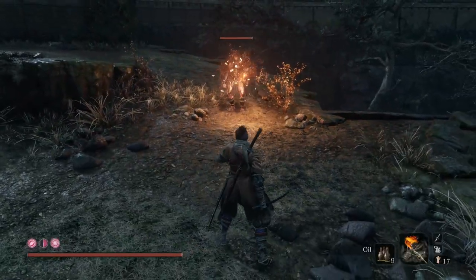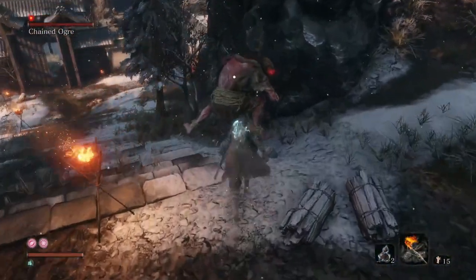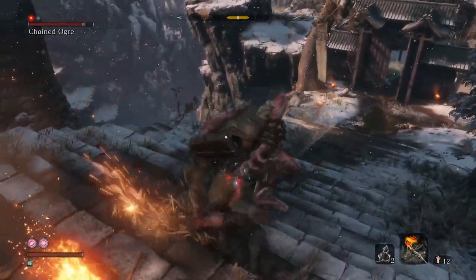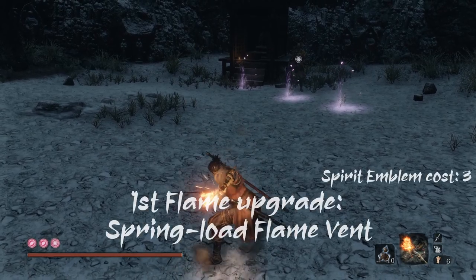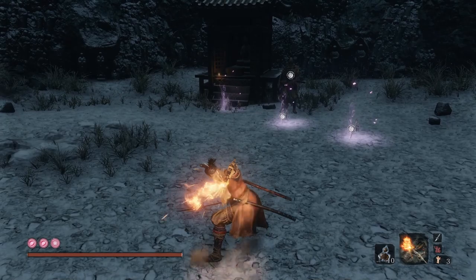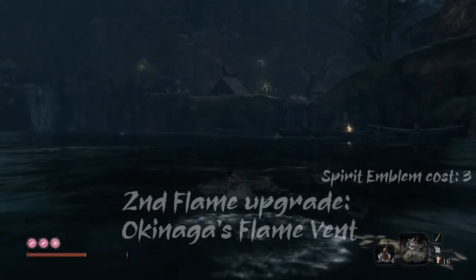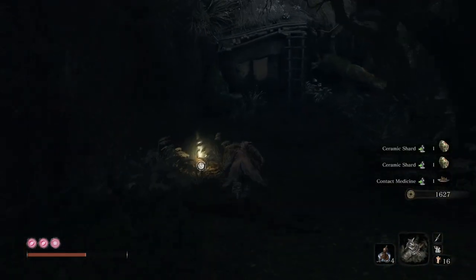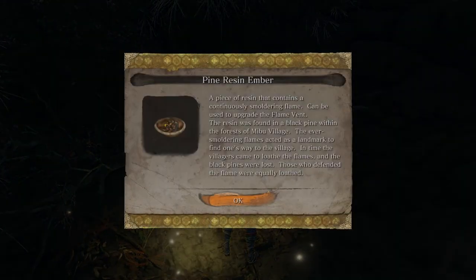If you throw oil at the enemies, they will get the burn status way faster. If an enemy has glowing red eyes, such as the Chained Ogre, they will fear fire and will be stunned for 4 seconds before they resume fighting again. The Spring-Load Flame Vent lets you do the same, but also if you hold the R2 button, it will let you do an explosion of fire in front of you that pushes Wolf backwards. For the next upgrade, Okinaga's Flame Vent, you will need the Pine Resin Ember item, which you can find in Mibu Village in Hunter Inuhiko's house's roof located across the lake.